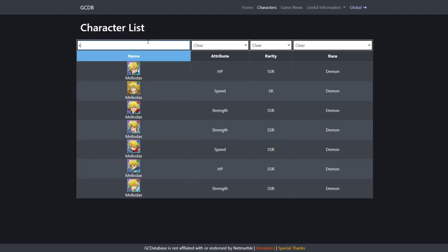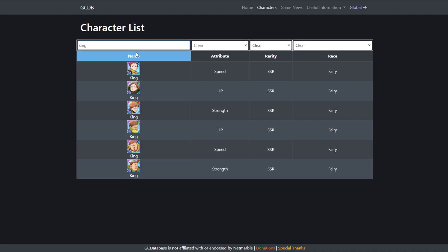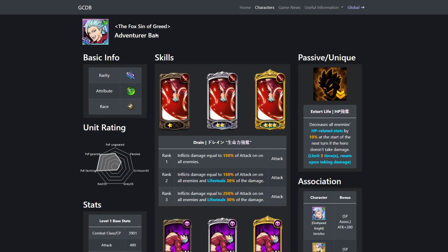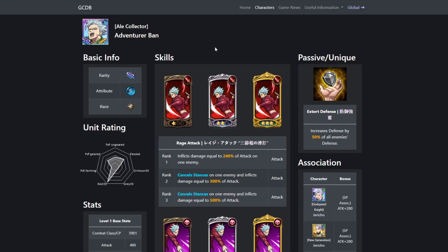It's up in the air who they put on there. For King, they'll probably have Blue King, and maybe Red King if they do all Part 2 units. If they bring out all Part 2 units for everyone, that's going to be super amazing — instead of getting Green Counter Meliodas, you'd be getting Blue Demon Meliodas, which makes the banner that much better.